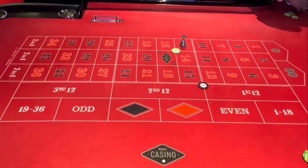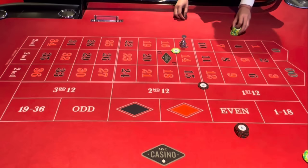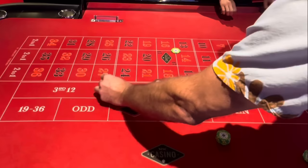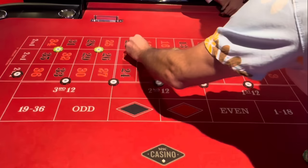There are a couple things you should know about this betting strategy. Number one, very important: be sure that you are willing to lose $775, because you could lose it in the first spin. If double zero would have come up, you would lose. Number two, if $100 is good enough for you to win in two spins and leave, then leave. I'm just trying to get you to $500. This is definitely one of those big risk, little reward type of bets.